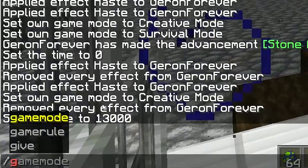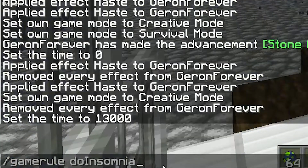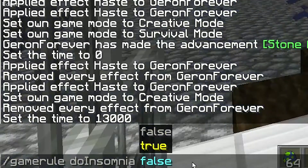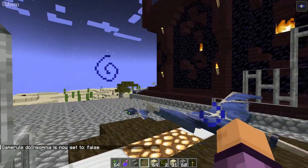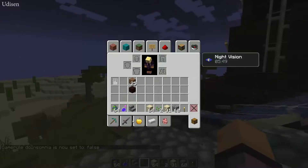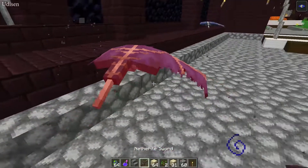Press T to open chat, type slash game rule, then press Spacebar and type doInsomnia false. By default it is set to true. Now set it to false and press Enter — after that, phantoms will stop spawning.